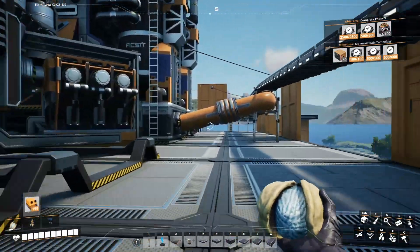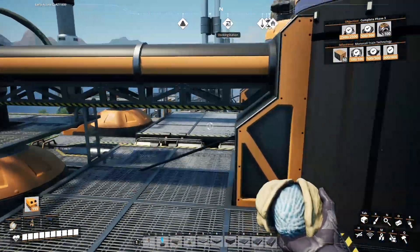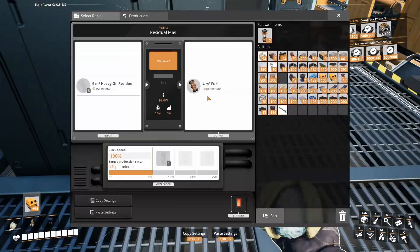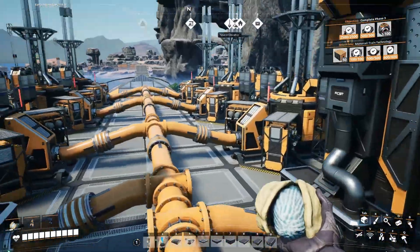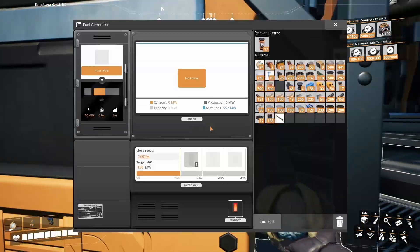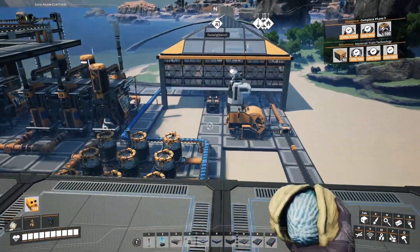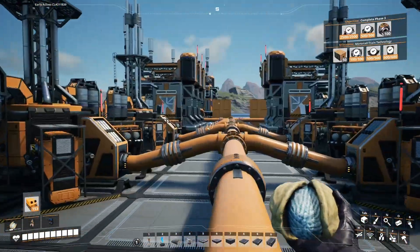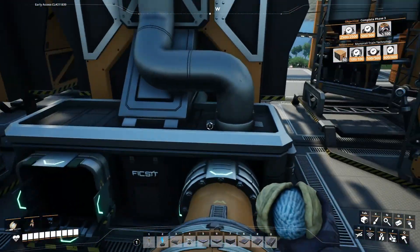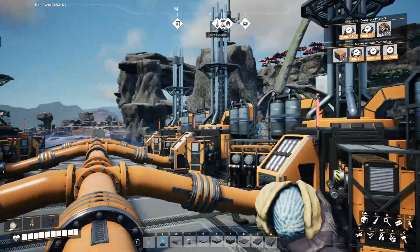The other half is that heavy oil residue coming up into five refineries, because it requires 60 a minute to produce 40 fuel. Then we've got six generators which consume 40 fuel each. We won't be using all of these to start with — we'll only have enough fuel for five of those, so I won't switch one of those on.